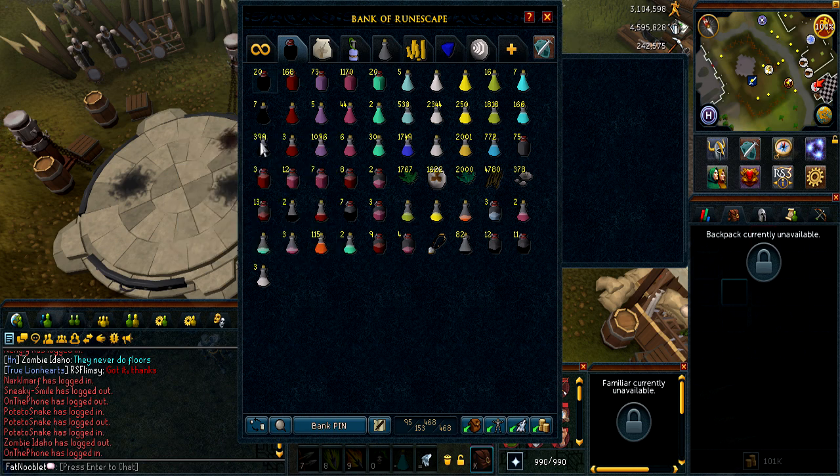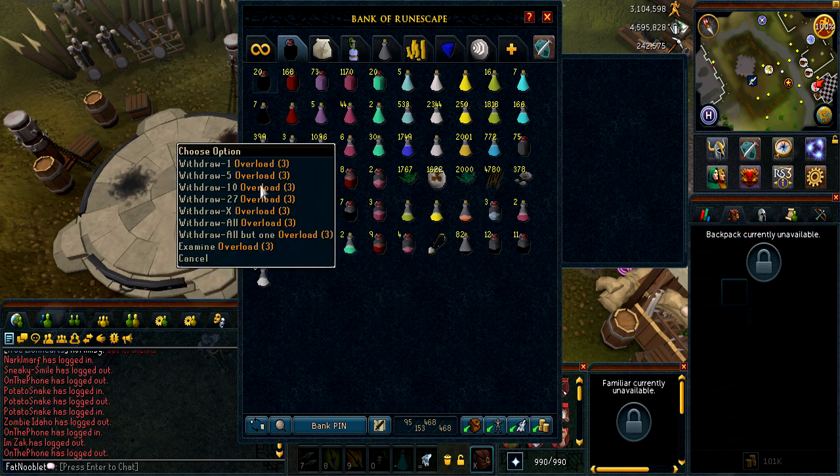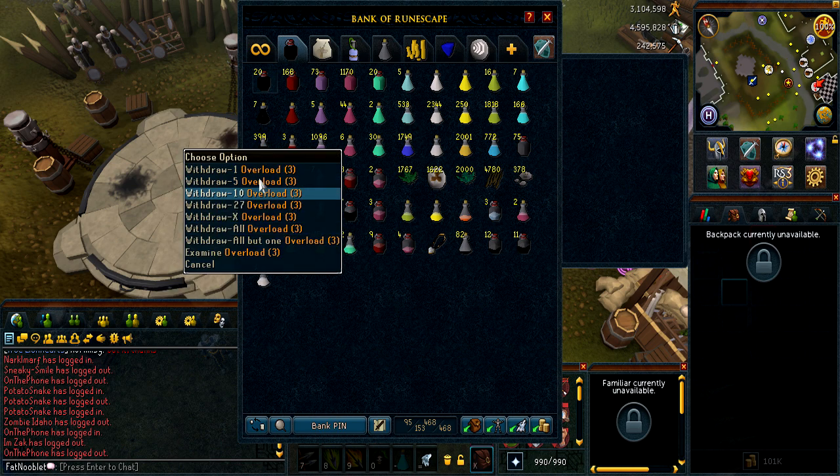I consider the overloads as a byproduct, and when I use them I don't feel bad because they're just a byproduct. I'm gonna be making overloads anyway, so why not just use them. And whenever I go for 200 mil Herblore, I'm definitely gonna be making like 10,000 or 20,000 overloads or something, so I'll probably never run out. 2,000 will last me a long time, but I'll probably run out within like a year since I PVM all the time for loot videos.